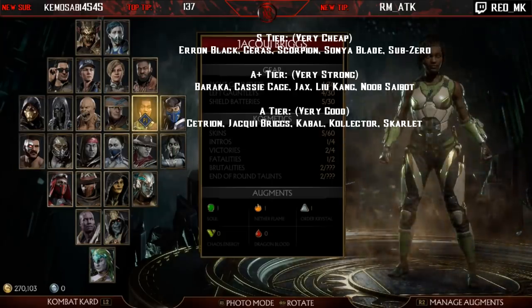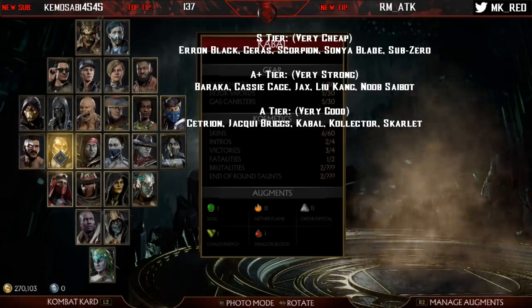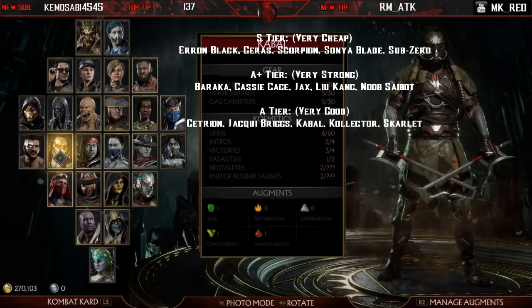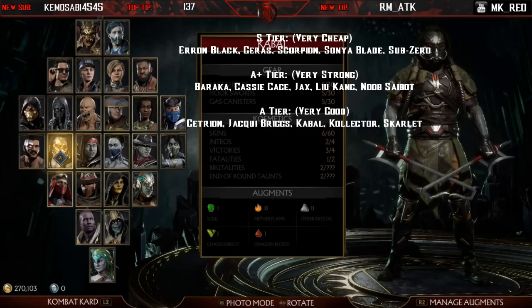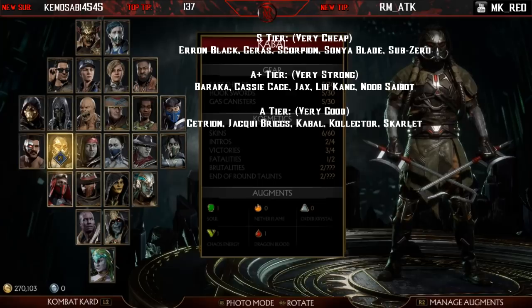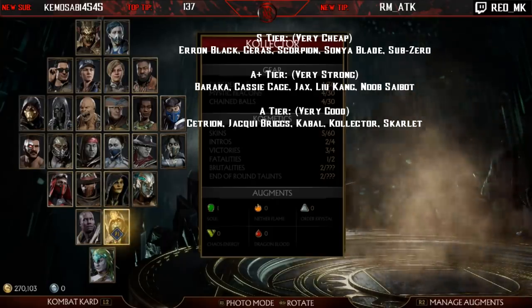Jacqui Briggs is a rush-down character with aggressive neutral; her dash punch forces you to crouch for the full-combo punish, and once you start crouching she can do dash-up back-two which pushes you toward the corner. She's got a lot of feint cancels in the first variation and a very fast reversal punish with her down-back-four lightning-kick legs. Kabal has great normals and range, converts off a lot of hits, very solid zoning, some of the best jump attacks in the game, and an extremely good fatal blow — simply put, a very good character.